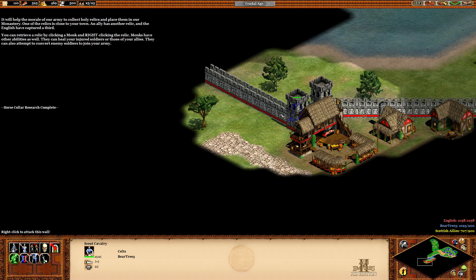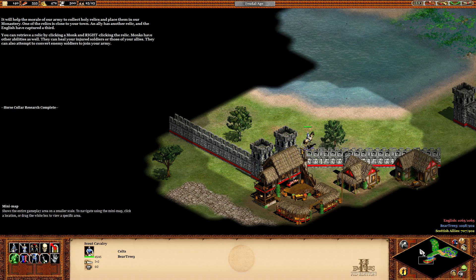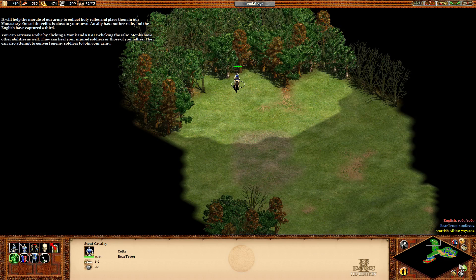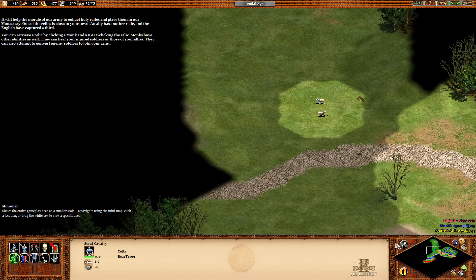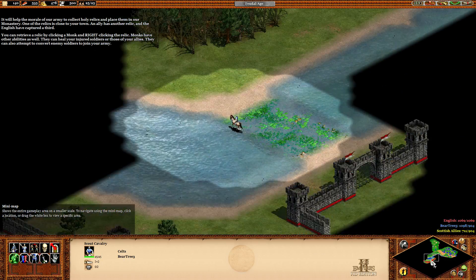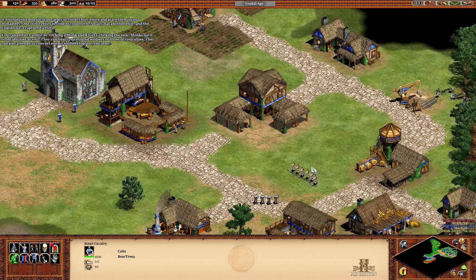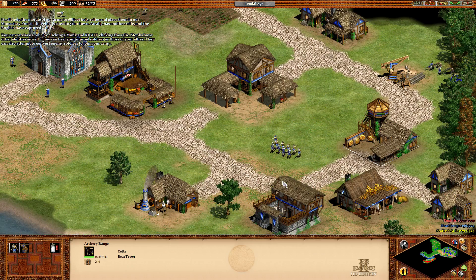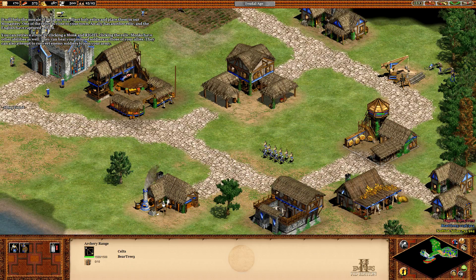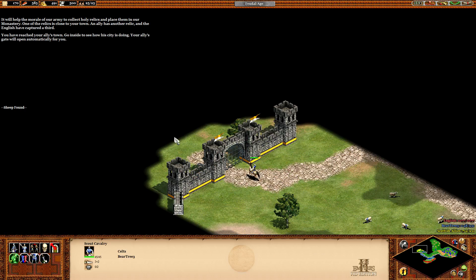Okay, what is this? This is the English — alright, so I found them. Now I have to find my allies. Maybe here? I have no idea where they are. We got a little bit of army here — a few troops. Now that's the ally. Let's go inside and see how his city's doing.